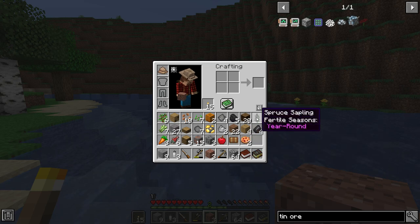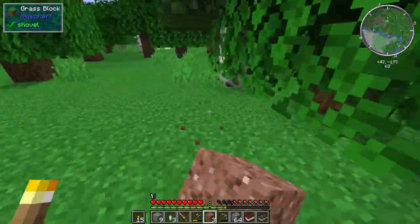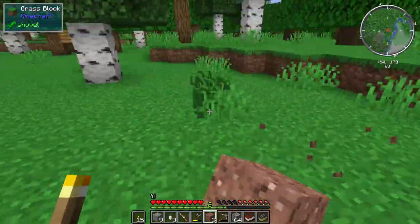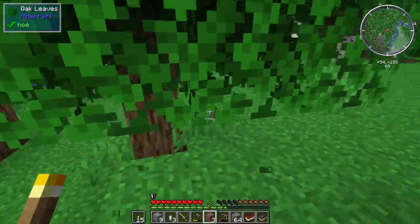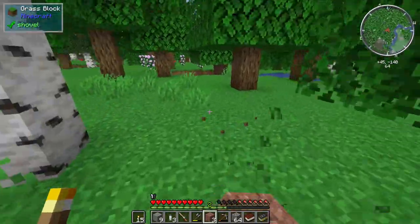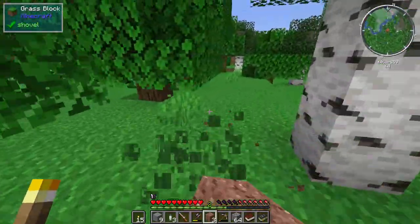We don't have any empty space. Let's get rid of these rocks for now. Any mod pack where we can mess around with bees — I'm 100% down, 150% down — it's going to be amazing. Let's just get a couple more plant fibers. We have eight — that's all we need. Let's head back over to our base area.